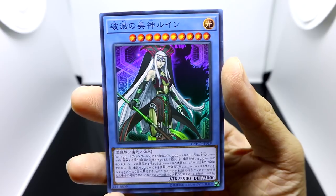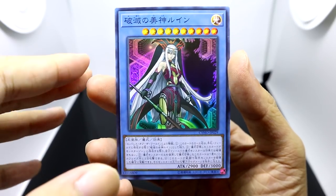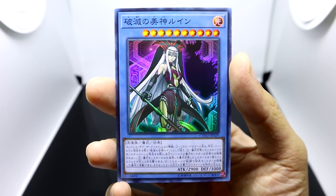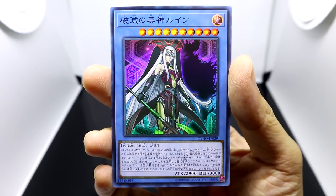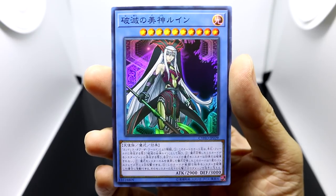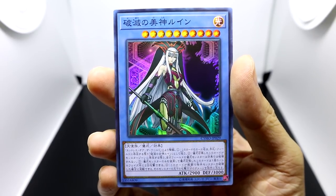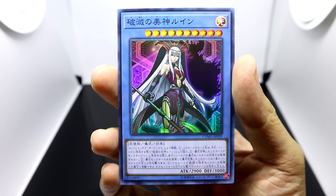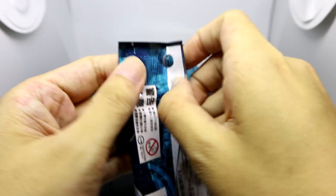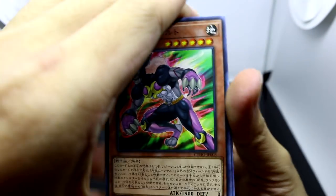Really cool to see the return of support for ritual monsters into the game suddenly at this point, after we've shifted into the Link era — especially printing new versions of old monsters like Demise and Ruin. Her first effect allows her to be treated as the original Ruin card. When this ritual summoned monster is on the field, all of your ritual monsters can't be destroyed by effects. If you only use ritual monsters to ritual summon her, she's able to conduct two attacks in each battle phase, and whenever she destroys an opponent's monster, you can inflict the original attack power of that opponent's monster to your opponent as damage. A pretty powerful and damaging card, but I don't think I'll be using her much because I've never really been into ritual archetypes like the Gishiki. Because I play a bit of Cyber's, I am planning on trying out the new Cyber's Wizard, but the new ritual cards I'll collect but probably won't play much.